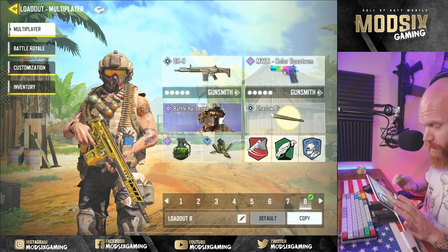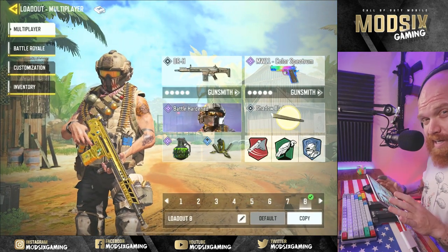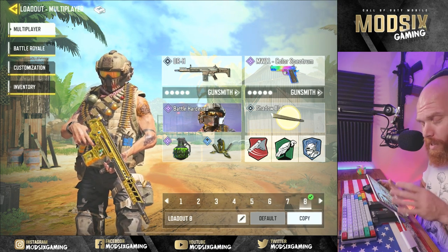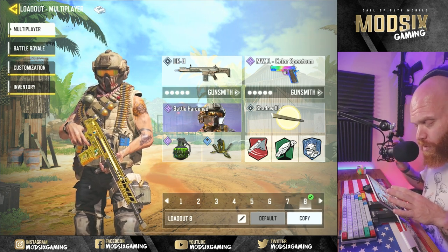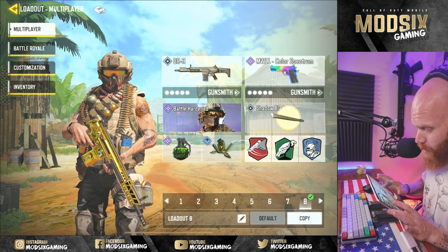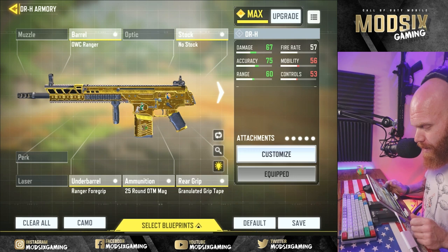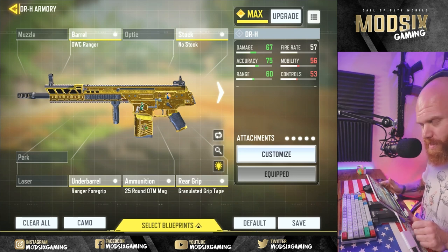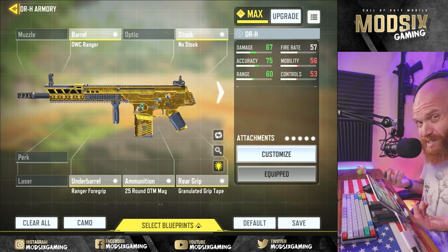First, let's look at the loadout. We're using the DRH. This is the one that I recently got the gold camo on, and I did this exact method to get that gold camo — all of the long shots. We're going to replicate exactly what I did. In the loadout, we've got no stock for mobility with the DRH. I can't emphasize how good this no stock option is with this gun. It's a slow gun and it adds massive mobility with just one attachment.